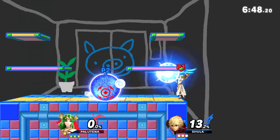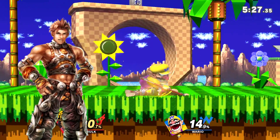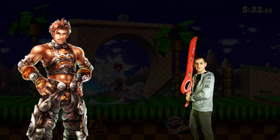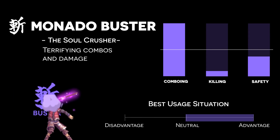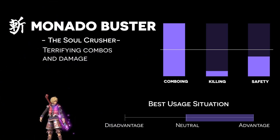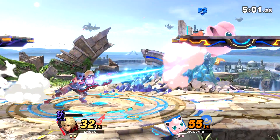In general though, Shield is very strong and a fun tool to have in your arsenal. Buster is mostly an advantage or neutral state art.